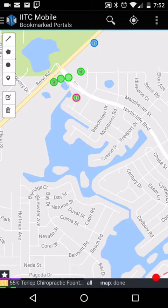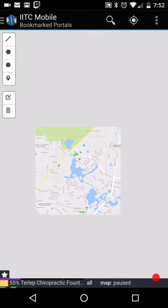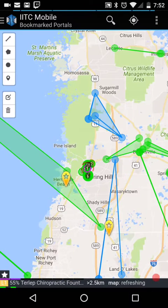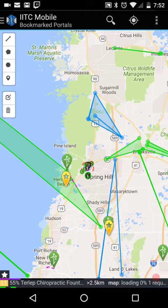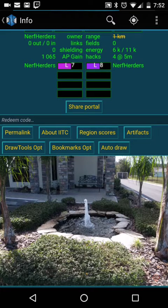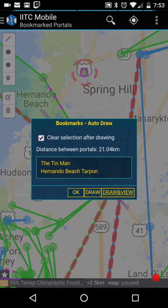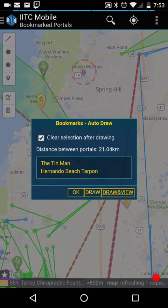I clicked without turning the recording off. So let's zoom out and see what I have for bookmark portals. Let's go ahead and draw a line there real quick, so open it up. Down from the bottom when it loads. Auto draw. And then Tin Man to Hernando Beach Tarpon. You don't have to draw in view, but it will zoom to the level of the portal. So that's nice. And there you go — that's how it's done.